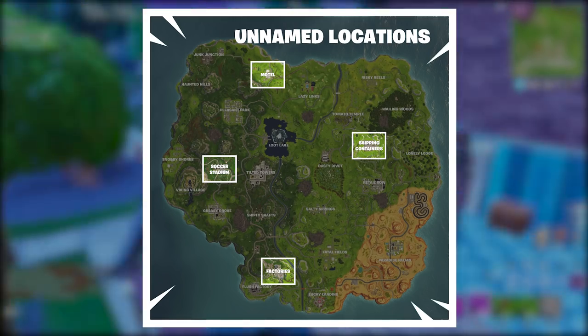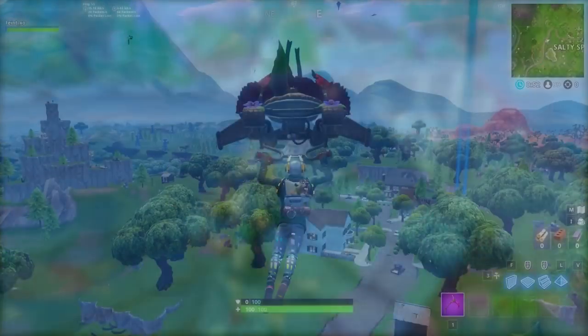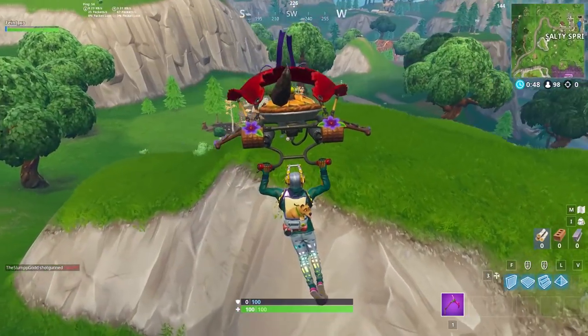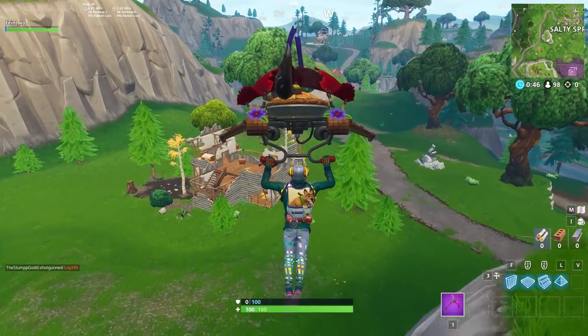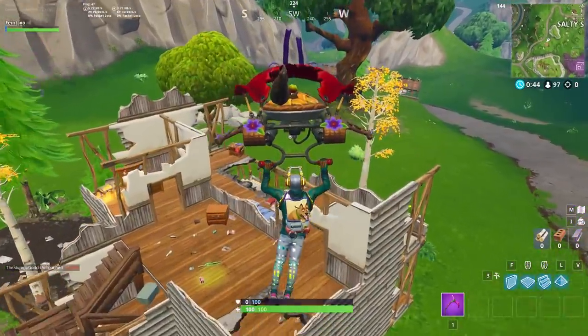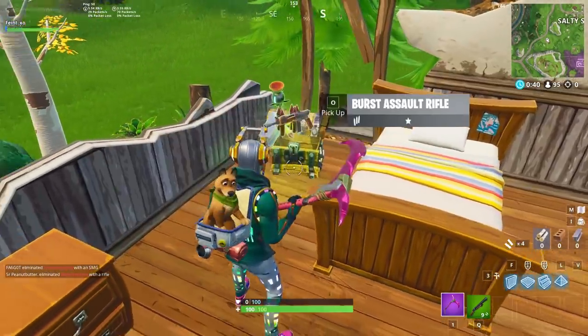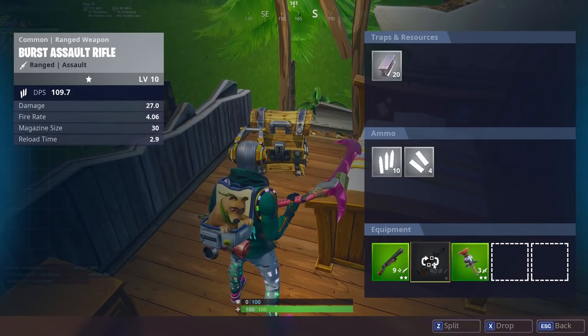These unnamed drops are less popular and have more than enough loot for a couple of people. The random houses and broken buildings around the map are also good places to land if you need to make a quick adjustment from your original landing plan. Although there isn't as much total loot in these places, there will usually be enough for at least one person to feel comfortable in early skirmishes.